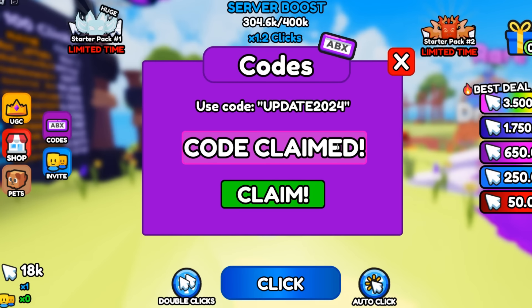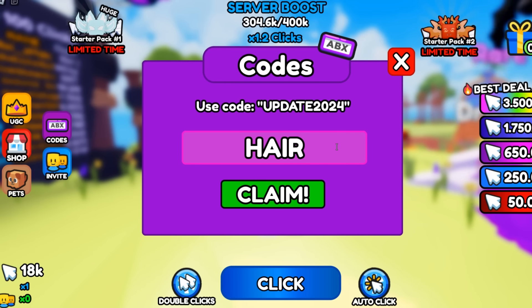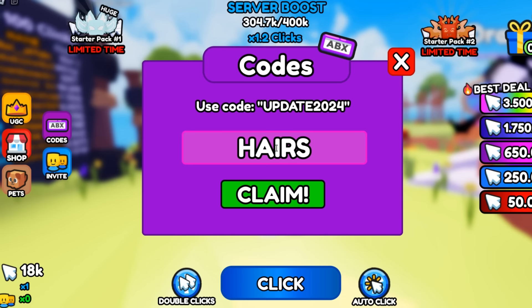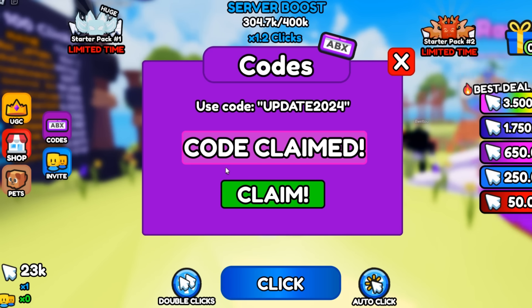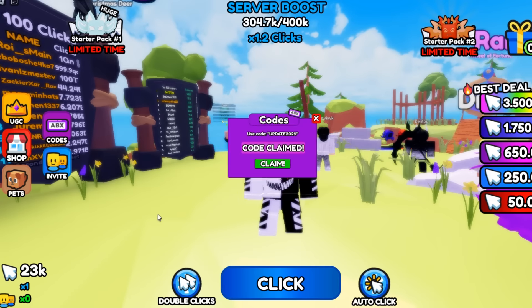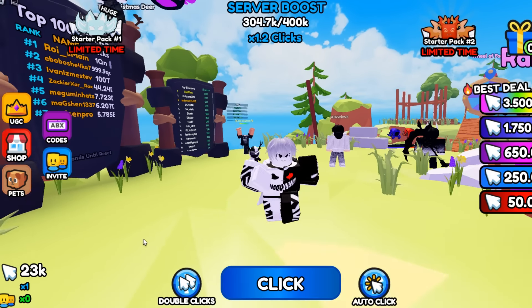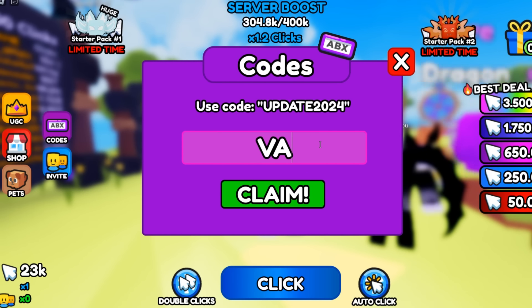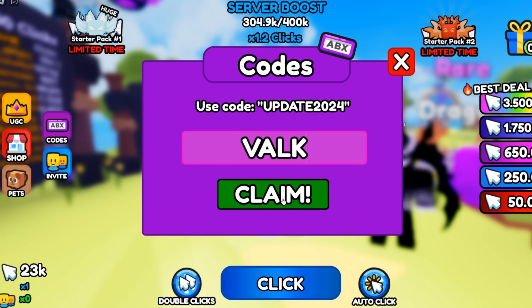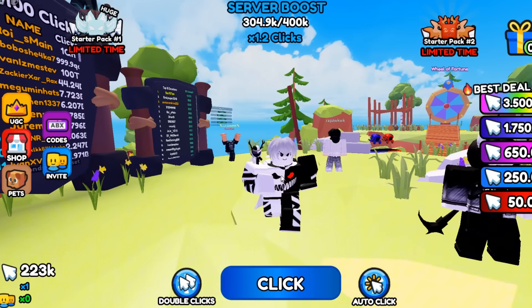The next code is HAIRS — redeem that code. Success, that code is working and it will give you 5,000 clicks. The code after that is VV — hit claim to redeem that code. Success, that code is working and it is going to give you 200,000 clicks.